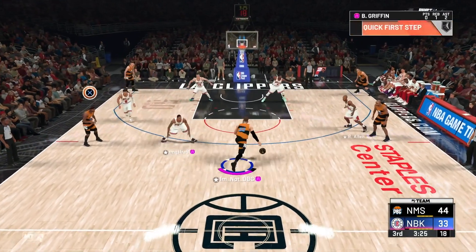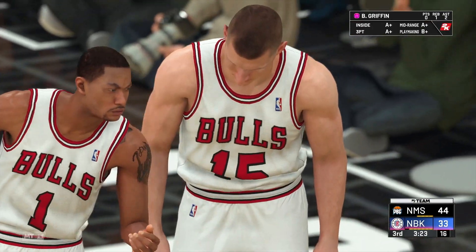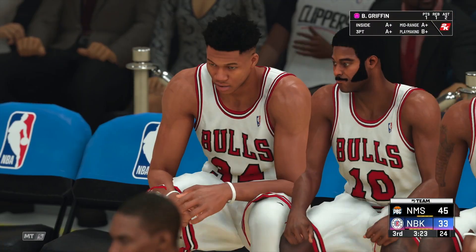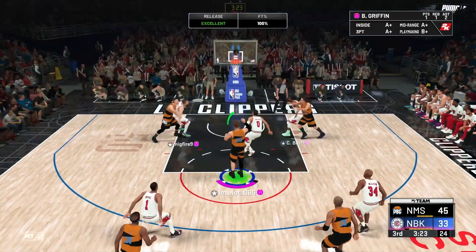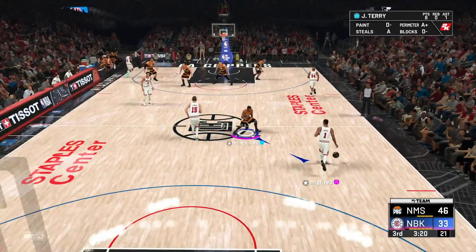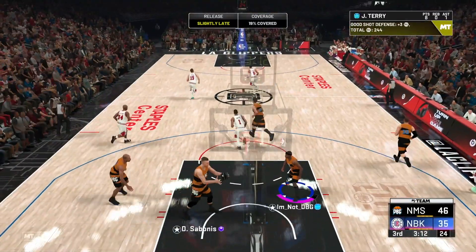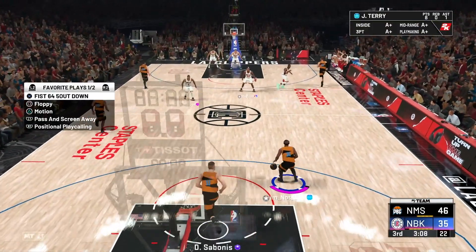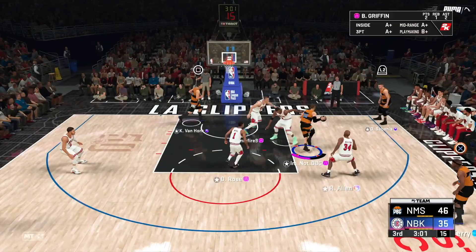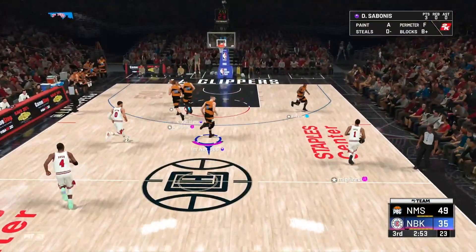Everyone get out of the way and let me run right at him — he's in a 3-2 zone. I'm very confident I'm either going to get a dunk or a drop-off every single time. The way he's playing his zone, he does not want to guard the ball — all he wants to do is get past the lanes and get stops. He keeps switching between a 2-3 and 3-2 zone. It might beat a scrub but it's not going to beat me.